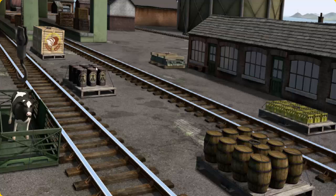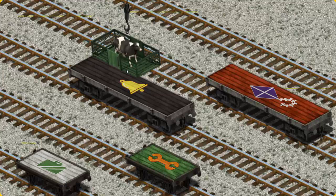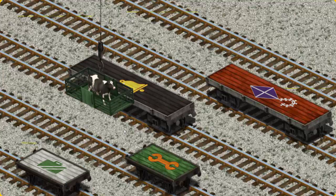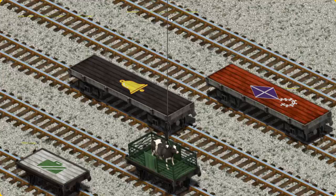There you go. Let's lift and load. Now the cargo must be loaded. Show Cranky where the green flatbed with the picture of an orange wrench is. That's it!